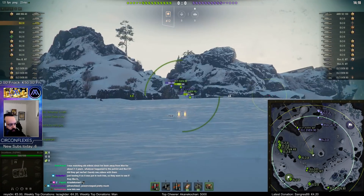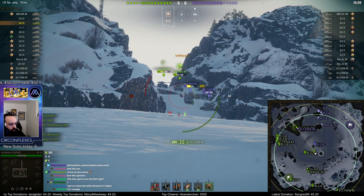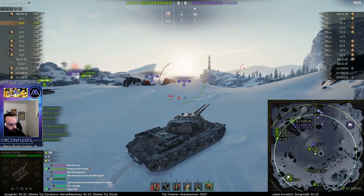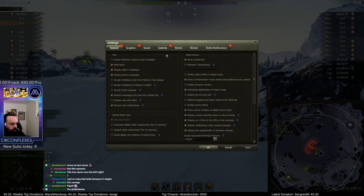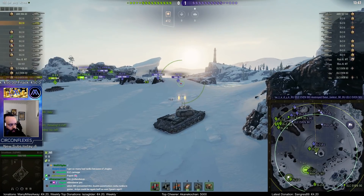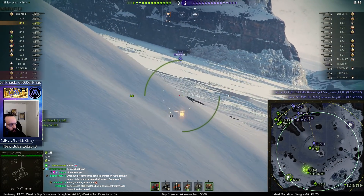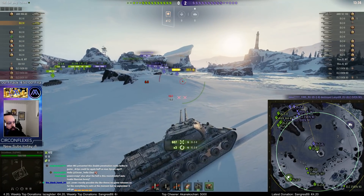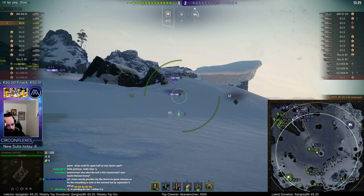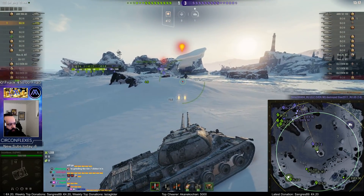Seven or eight degrees gun depression — pretty good. Look at this, they all shot and now they're all out of ammo. I'm missing the keybinds for shooting both barrels — where is that again? I like adding it to a different button instead of holding left click. Something I noticed while playing the premium is because of the double shots, you often get some crazy critical hits.